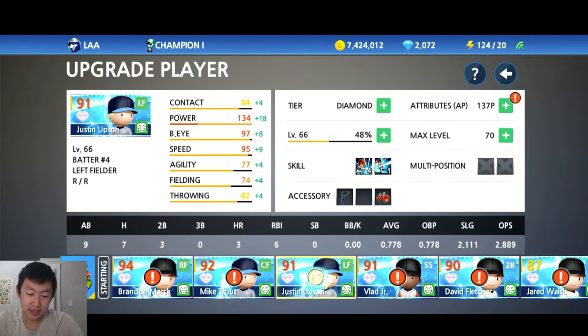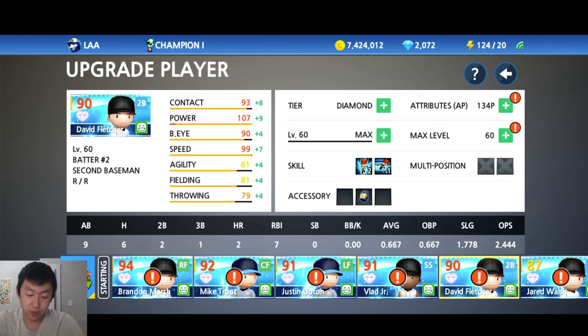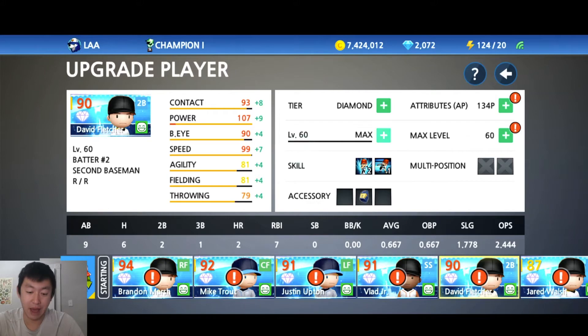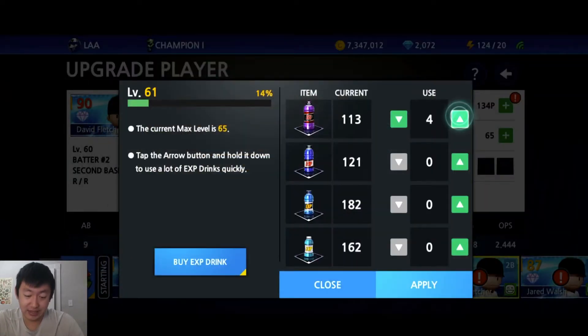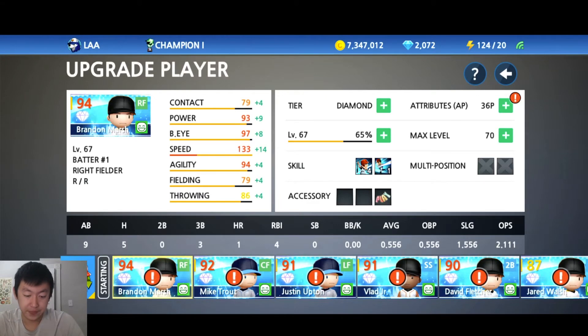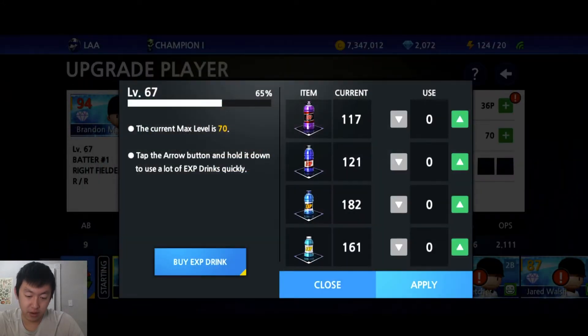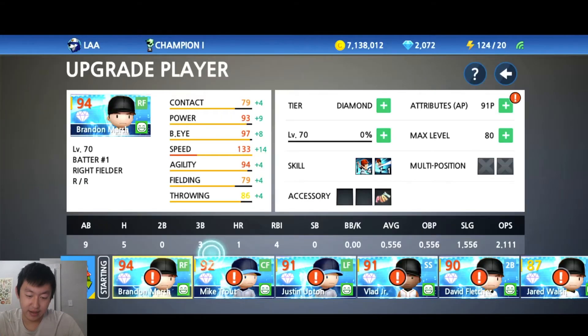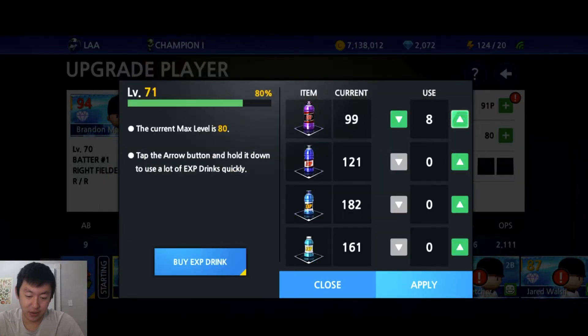One more thing to note: save your coins, because when your players get leveled up and hit max level, you can't use those drinks until you raise their max level. Use some coins — 77,000 just to raise it by five. Then we can easily get five levels right there, and then it's going to cost another 70,000 coins. You need to have max levels above your current level to be able to level them up. Let's get into it. Speed — we're going to level him up all the way first. Apply. 91 EXP points now. Max level raised. Let's raise his max level again — max level's gone to 70 now.